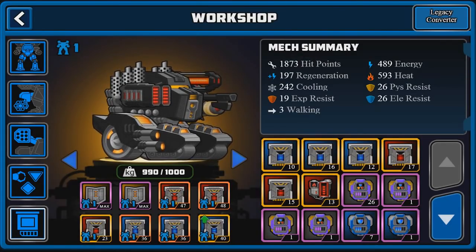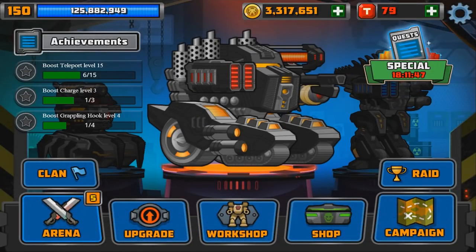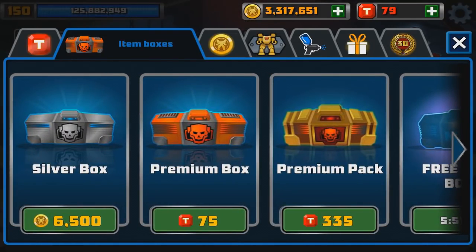Let's go ahead and check out the summary now — almost 500 energy, almost 600 heat. I think we should be good to go. I just know so many people have been looking forward to me actually using this mech, so I decided to use it today and see what we could do. Let's go ahead and get into actually buying a premium box first since I do have enough tokens. Make sure you guys go check out Arachna, subscribe to our channel, and leave a like on this video to increase the chances of legendary.